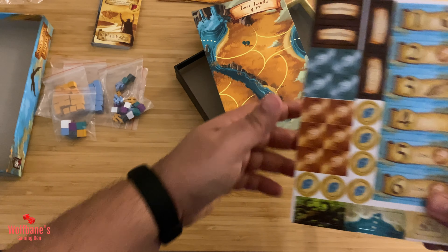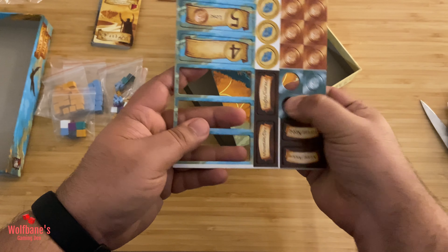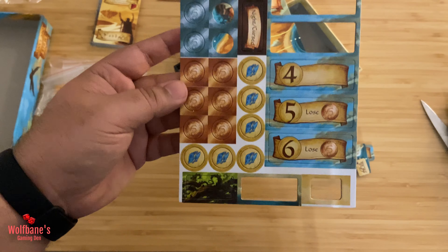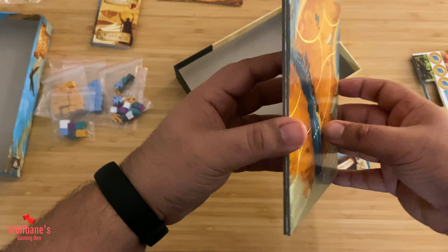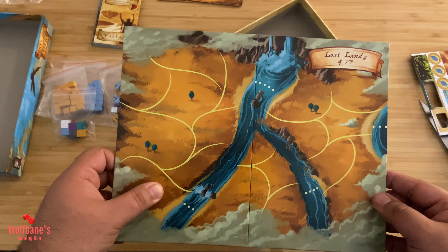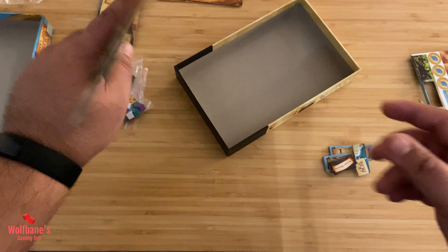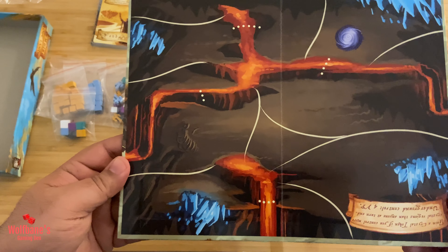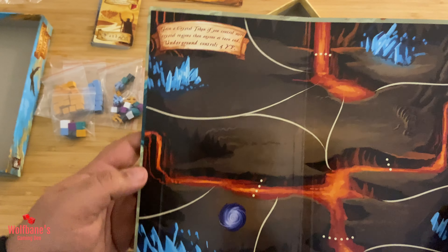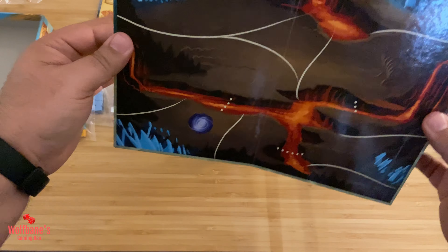We have some cardboard punch-outs. These are punching out fairly well with no issues so far. It looks like we might have some new resource type and some other pieces that might do some new things — we'll figure that out when we get this to the table. And then lastly, we have some sort of game board, and it is double-sided. This side is Lost Lands — it says 4VP. The other side reads: 'Gain a crystal token if you control more crystal regions than anyone at turn end, and underground control 4VP.' So either way, it looks like there is a new location — two options for one new location you can use in the game.